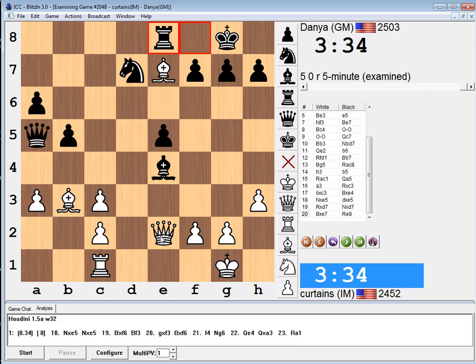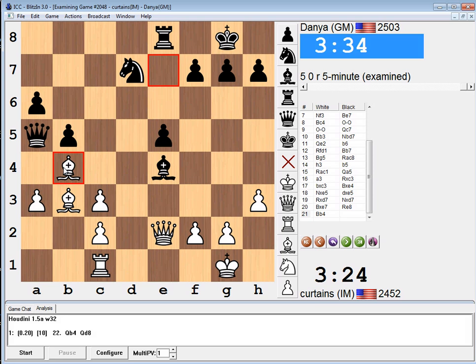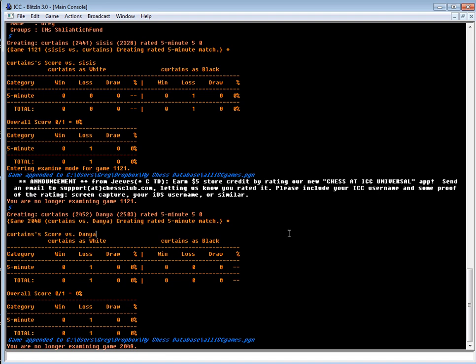I felt like, worst case, I have a good bishop. This position might be fine for black. Oh no, it says I can still go queen-b4 and have some small advantage. But in reality, bishop-b4 just wins the game. So that's ten wins in a row, baby! What's up, suckas? Thanks all for watching. Hope I can keep the streak alive. See y'all next time. Bye-bye.